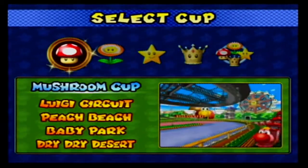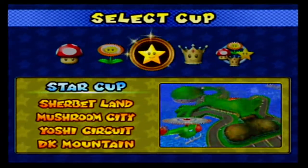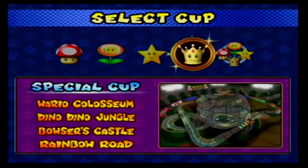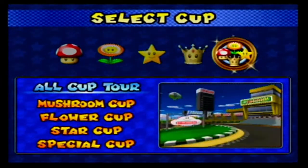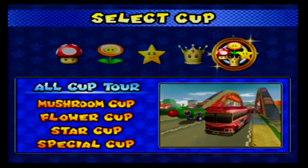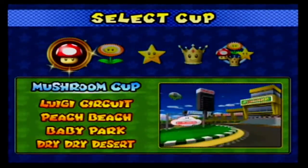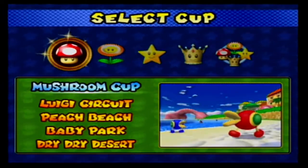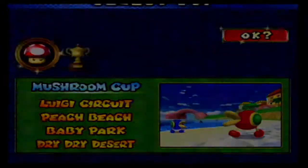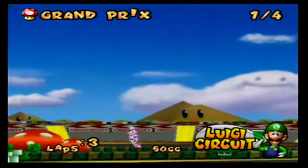Right now we're just going to be focusing on the Mushroom, Flower, and Star Cup. I'm only doing 50cc for Mushroom, Flower, Star — we'll also do Special and then the All-Cup Tour. Then we'll do the same thing for 100cc, 150, and then Mirror Mode. I'll try and check how other people did their playthroughs for this, because I wasn't sure how to do it properly. But I'll do it like this because it's a little more fun. I have played through all the cups; I've also done a lot of Mirror Mode again for old time's sake.